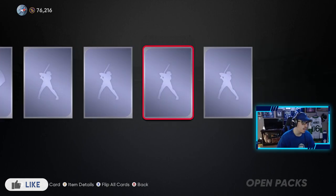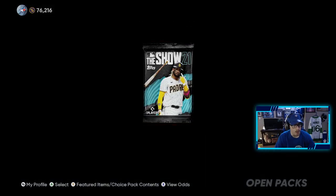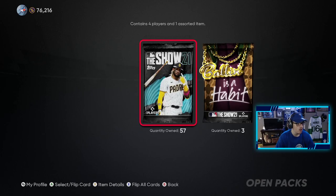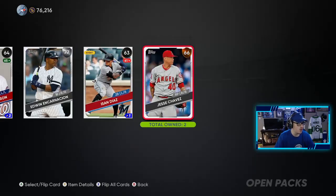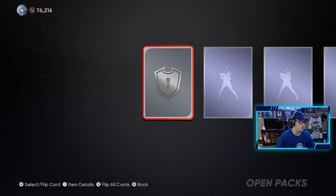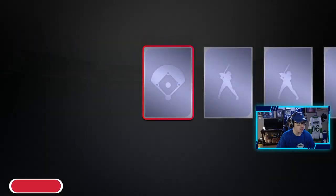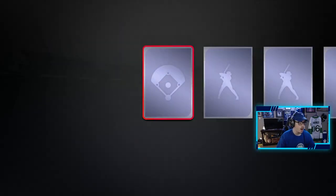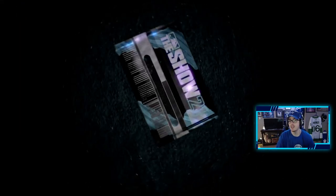Getting a gold player into the first pack — we get Xander Bogaerts. Not too bad, we can definitely sell him off since I have the Red Sox collection done. We're looking to pull a diamond, essentially my Trout — we're again hunting for Trout, but I don't think it's gonna work out in our favor. A couple diamonds would be great, but we'll see. I'm trying to make some more stubs, get collections done. I'm very close to getting that David Ortiz — you have to complete all the AL collections for that, and we're getting close.